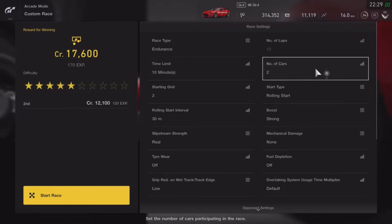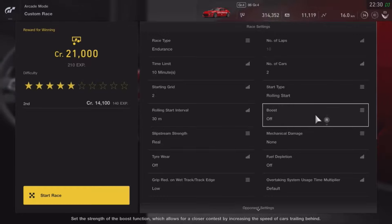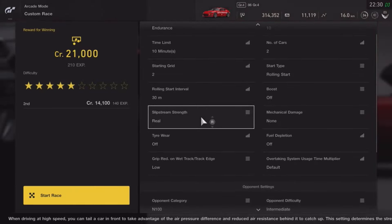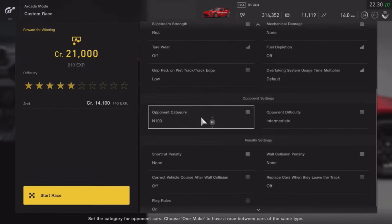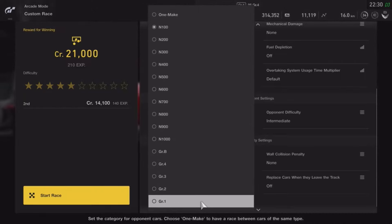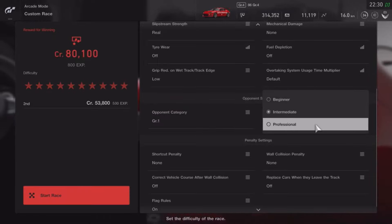Scroll down to Boost and turn it off — instantly it's up to 21,000 credits. Rolling start doesn't matter, slipstream doesn't matter. Mechanical damage needs to be off — make sure that's turned off. Fuel depletion: off. Tire wear: off. Scroll down to Opponent Category, go all the way down to GR1, make sure you click GR1. Then go to Opponent Difficulty and select Professional.